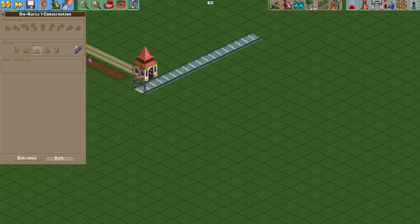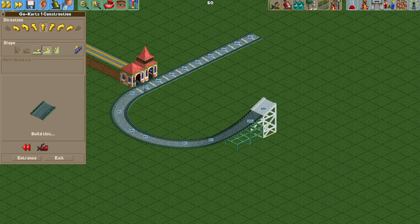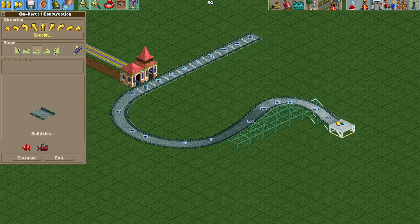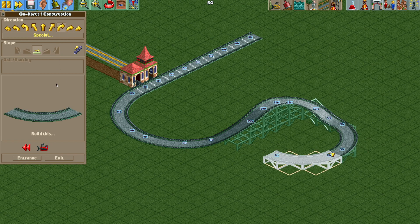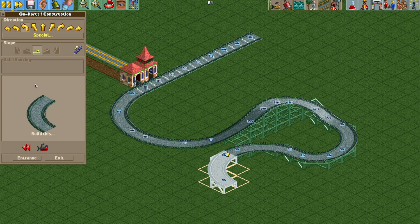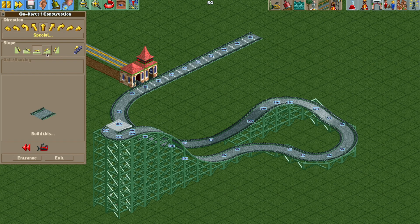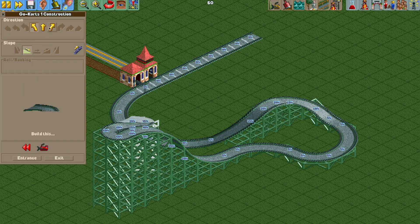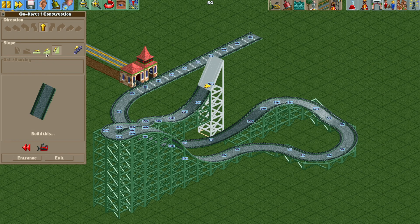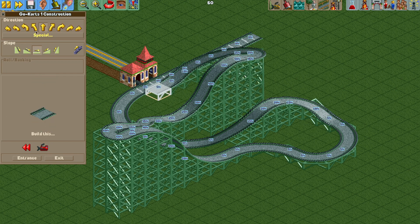I'm going to quickly build a station here and try out some of these track pieces. We'll start with a large turn into some diagonal with the upward diagonal slope. Let's do a small turn and just kind of wind around, try some of these new turns and curves. And now we're kind of throwing realism aside with these steep flat-to-steep pieces, with a diagonal curving downward drop and another steep upward hill.